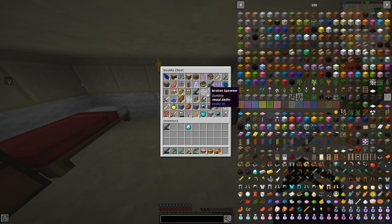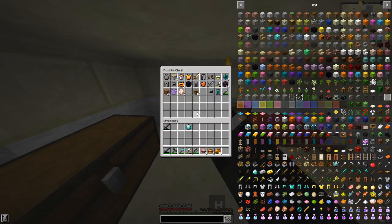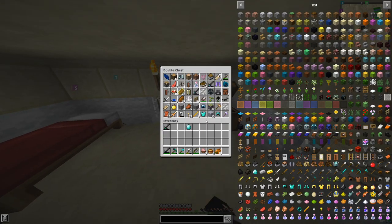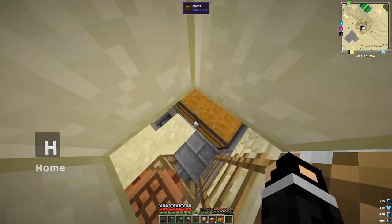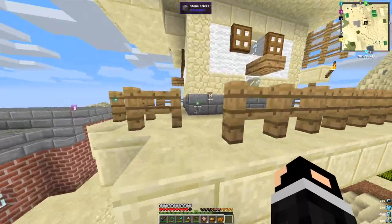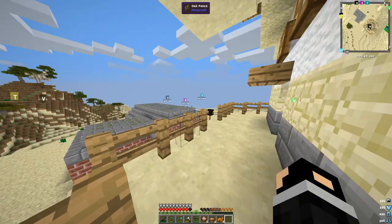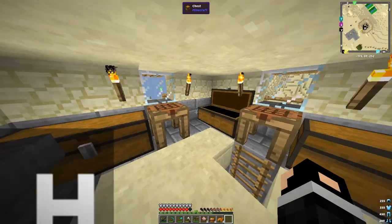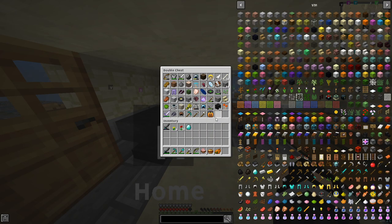I'm sure some of you guys have heard of the Twilight Forest mod. We're going to be making a portal to a new dimension, and it's going to be pretty sick. Let me find some flowers. I'm back — I essentially just got a lot of flowers, and now I'm going to need one more thing: water.